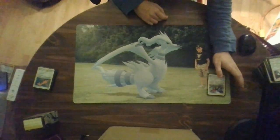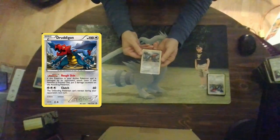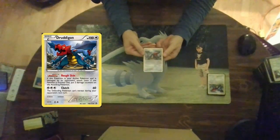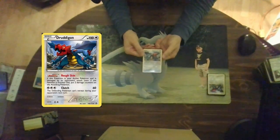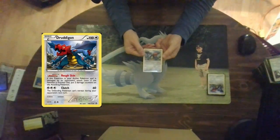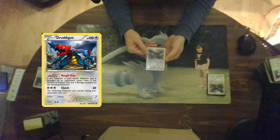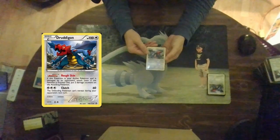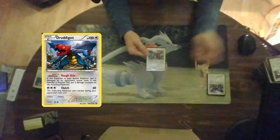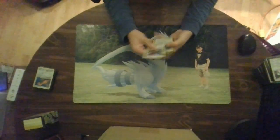For my next Pokemon I use Druddigon, a basic attacker with 100 hit points with an ability. His ability, Rough Skin: if this Pokemon is your active Pokemon and is hit by damage from an opponent's attack, even if this Pokemon is knocked out, put two damage counters on the attacking Pokemon. There is a Pokemon we'll discuss later that feeds off this ability. His attack for three colorless energy, Clutch, does 60 damage and the defending Pokemon cannot retreat during your opponent's next turn — you can just keep stalling your opponent's Pokemon in the active. There are nine of them in this cube.